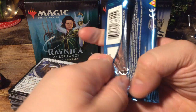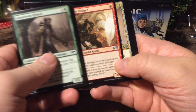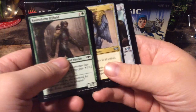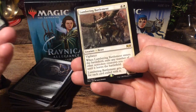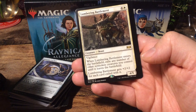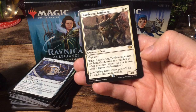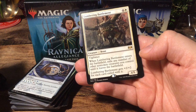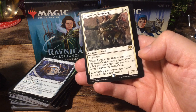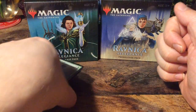And then for the final Orzhov pack. Tin Street Dodger. Sphinx of the Guild Pact. Gate Colossus. And we have a Lumbering Battlement. For five, it's a 4/5 with Vigilance. When it enters the battlefield, exile any number of other non-token creatures you control until it leaves the battlefield. Lumbering Battlement gets +2/+2 for each card exiled with it. That's it for the Orzhov pack.